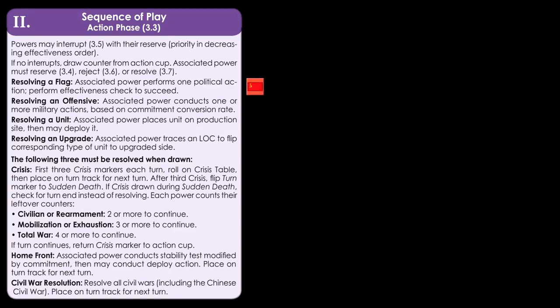What happens when a counter is resolved depends on the type. To resolve a flag, the controlling power selects and attempts a political action. To resolve an offensive, the controlling power selects and performs one to three military actions depending on its current commitment level. To resolve a unit, the controlling power places it into a production site and then deploys it — deployment allows the unit to move a near-infinite distance using land, air, and naval movement, provided it never enters combat. To resolve an upgrade marker, the controlling power traces a line of communication to an appropriate unit and flips that unit over to its stronger side.